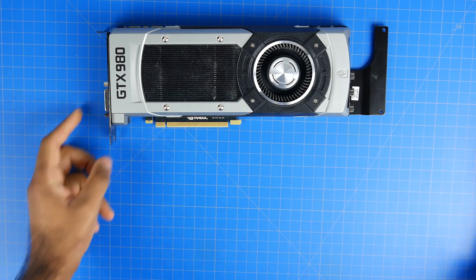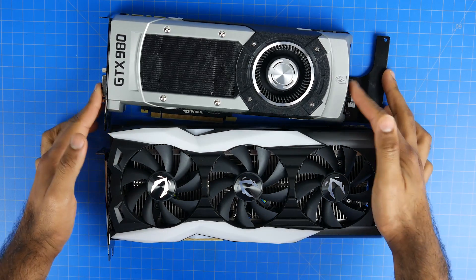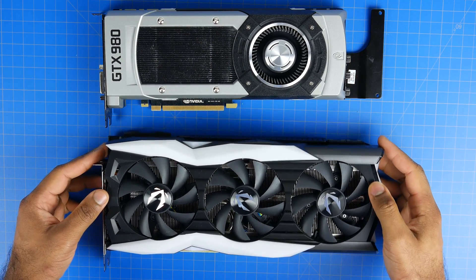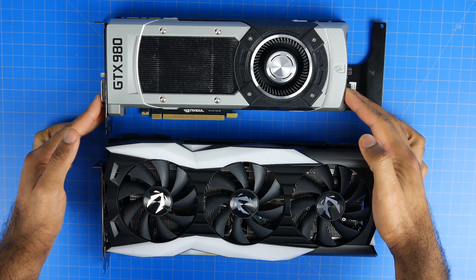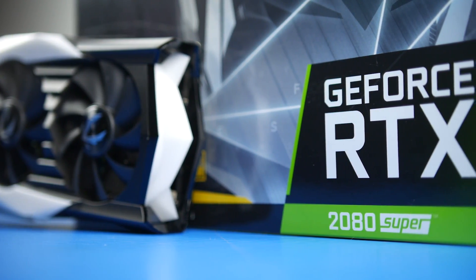Now we always feel that things are stagnant, that things are moving progressively slower and slower each year, but to put things in perspective, what we're going to do is compare this older GPU to a modern day RTX 2080 Super from Zotac.